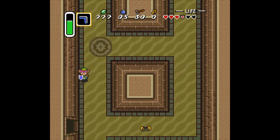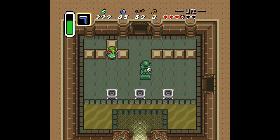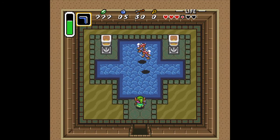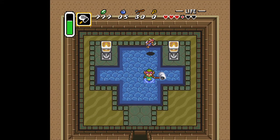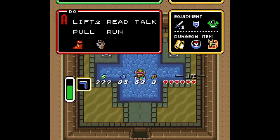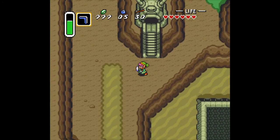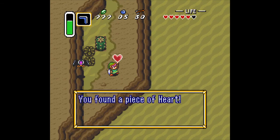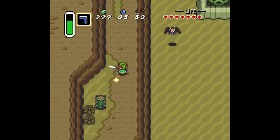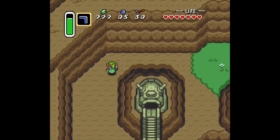Now that we grabbed the gloves, let's go down here. Push this block up and run in here — we found some fairies! You're probably thinking, 'why did you grab the blue drink if you grabbed a fairy?' Well, the reason for grabbing the blue drink is because the blue potion heals your magic as well as your hearts, and if we're ever low on magic and can't find a way to get any magic, I decided might as well, just in case. Even though enemies drop magic quite frequently.